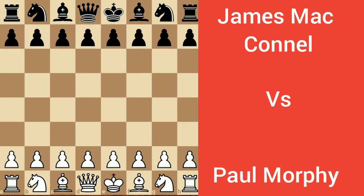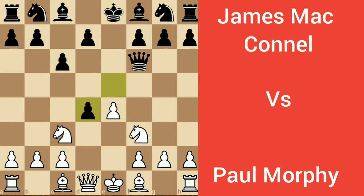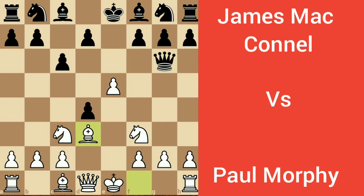Morphy started with e4, e5 by James McConnell, knight f3, and queen to f6. It is also known as a King's Gambit game, McConnell defense. Knight c3, c6 by James, d4, e takes d4, e5, queen goes to g6, and bishop d3 by Paul Morphy.